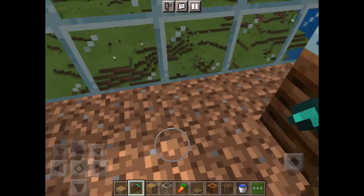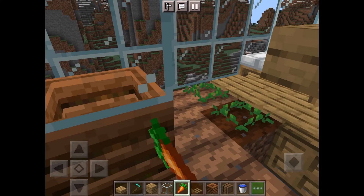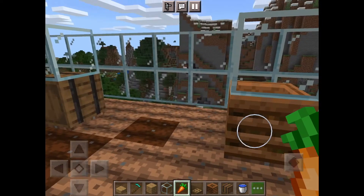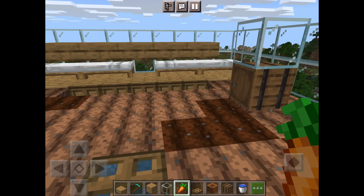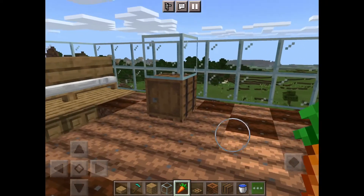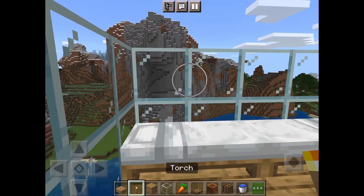Hoe all of the dirt to turn it into farmland, then plant your crops. You could theoretically only put one or two crops down because farmer villagers will keep planting once crops grow, but it would take much longer to start getting baby villagers. I'd suggest filling in the whole thing if you can.